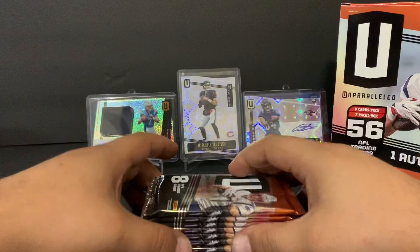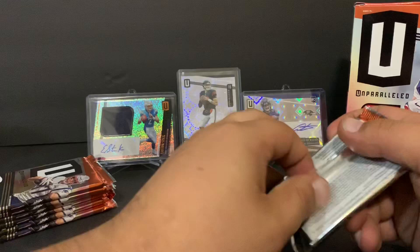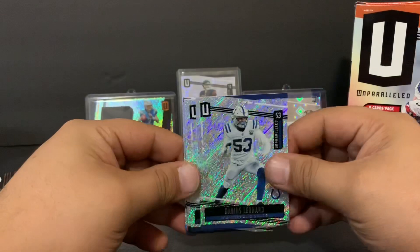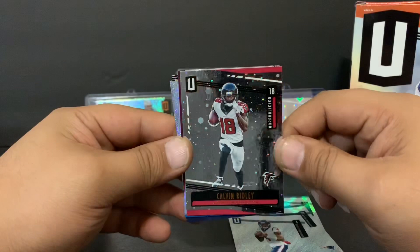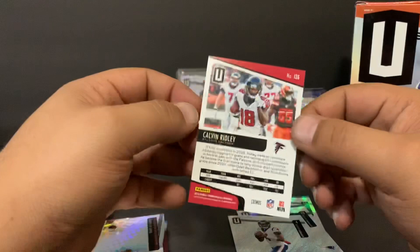In the back I have some Unparalleled hobby boxes I've broken — I know this fireworks Mitchell Trubisky is numbered to five, and the Eastern Stick is not numbered. I don't believe they would have RPAs here, but you never know. Would be nice to have RPAs. First cards out: Darius Leonard as the base, then the goat LeBron — just kidding — Deshaun Watson, and Calvin Ridley. I'm guessing this is the cosmos parallel — that's pretty cool with all the constellations and little planets circling around. Yep, that's the cosmos, no number though, so it's like an insert.